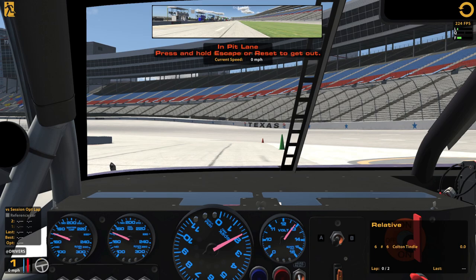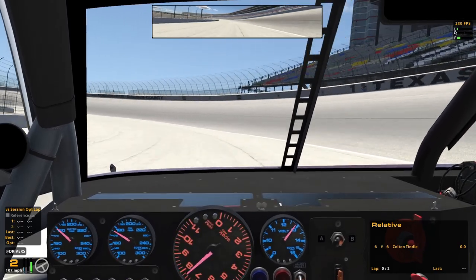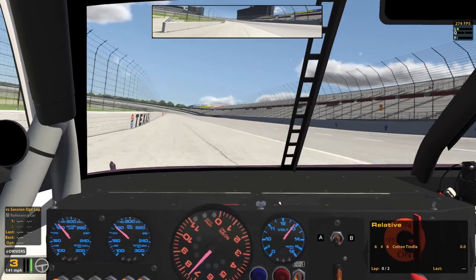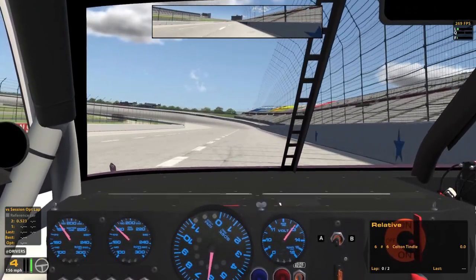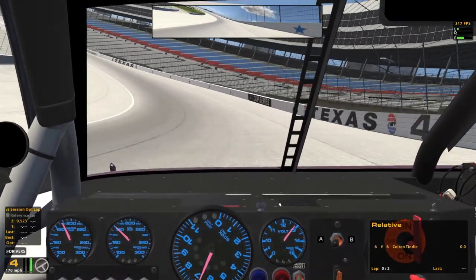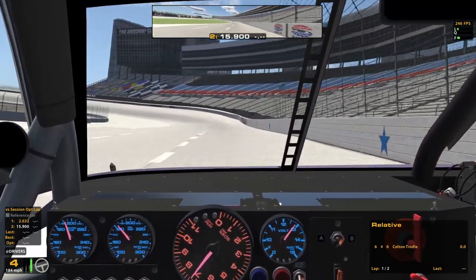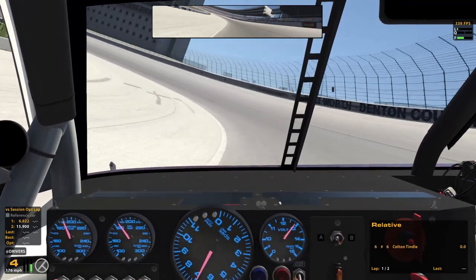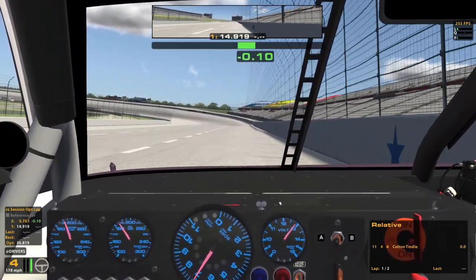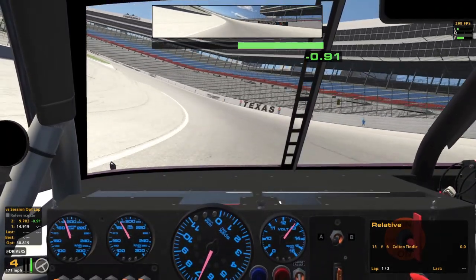We're getting started this season with something that should be pretty good — car and track I really like. This is Legacy Texas in the ARCA car. Unfortunately the setup I am not connecting with very well. It is so tight, way too much understeer. I'm having a rough time getting this thing to turn. I was really looking forward to balancing the throttle through the corners but it's just hard to even get it around the corner. It does not want to stick down on the bottom. That could make passing difficult — probably I'll burn my right front off, that's what's actually going to happen.